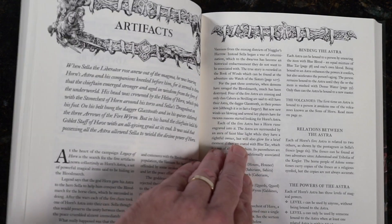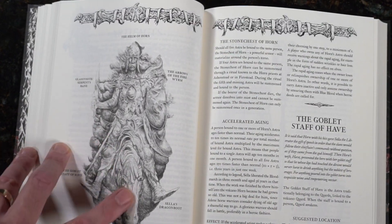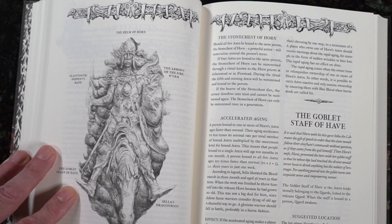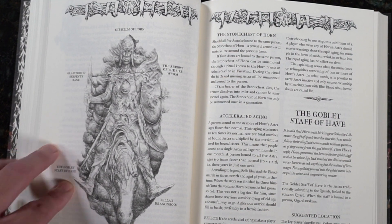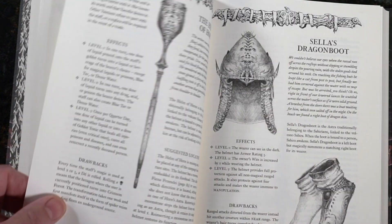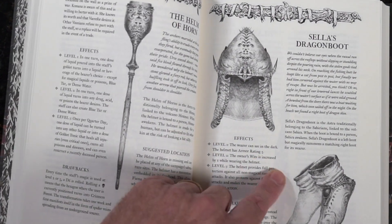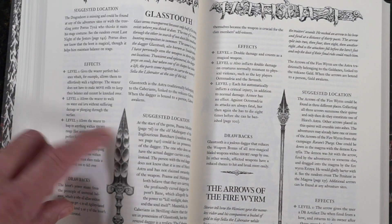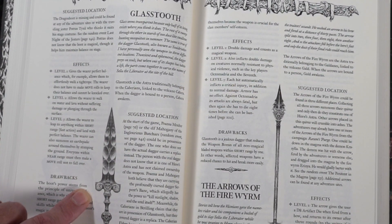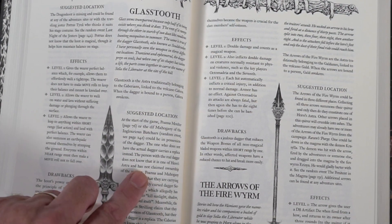Skipping to artifacts, just to show a couple of pages. We get a breakdown of the helm of the horn — it almost looks like a stone carving. The goblet staff of half — interesting. You can also see the dragon boot. And here is our glass tooth — very nice. We saw that on the cover. And then there's a very fancy arrow as well.